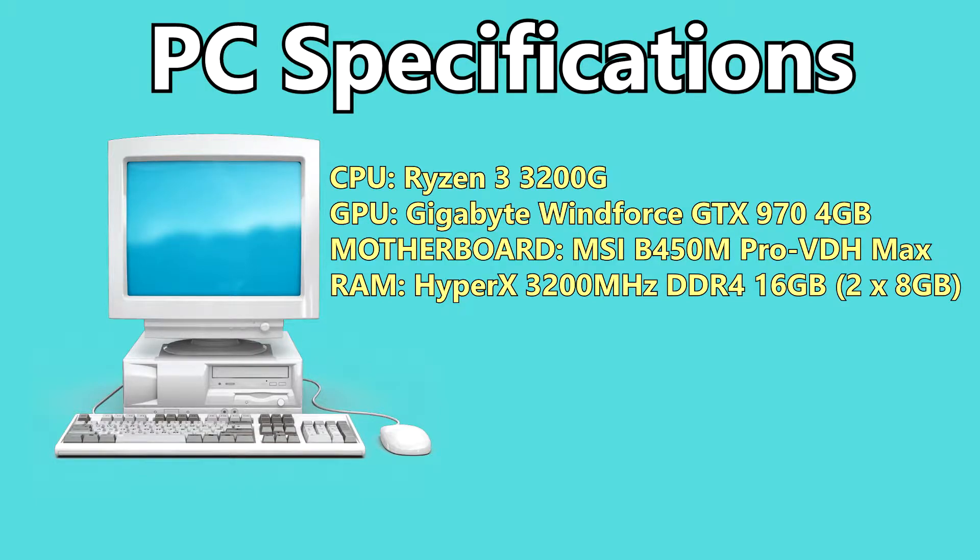First of all, this is the test system. The CPU, GPU, motherboard, and RAM specifications should be up on the screen right now. This would be considered a low-end or an entry-level PC.